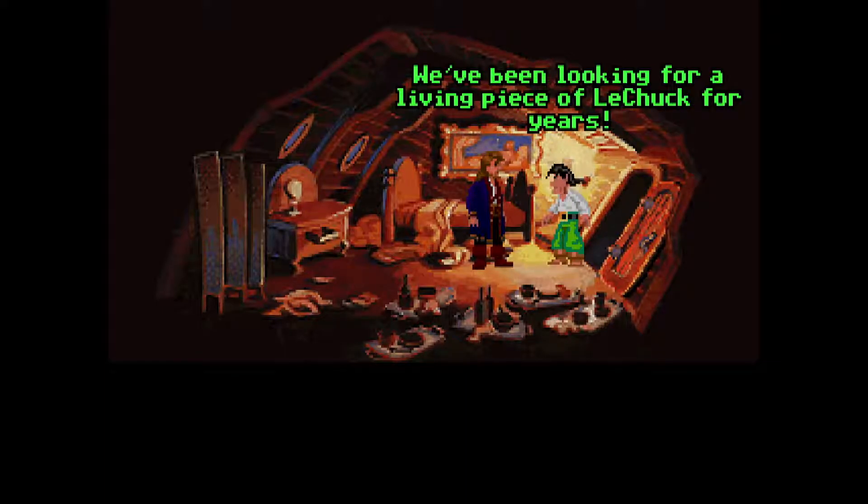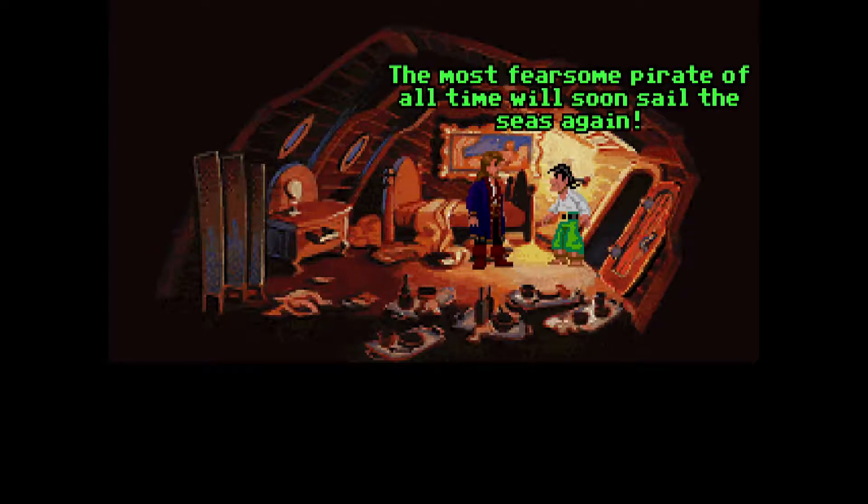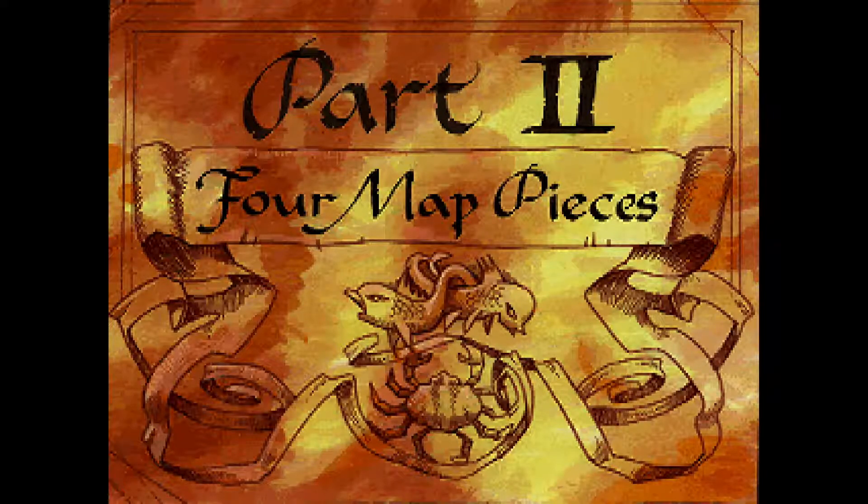LeChuck is reborn — or rather reanimated — when Guybrush hands over a piece of the deceased ghost pirate. All the more reason, Guybrush is now searching for Big Whoop since it will be his only means of escape from the revenge of LeChuck. In part two of the game, Guybrush will hunt down the four map pieces that lead to the legendary loot.